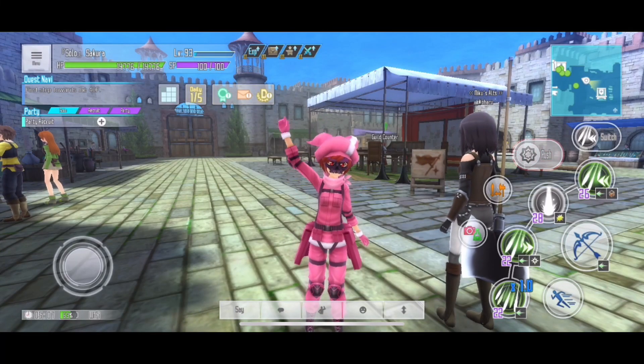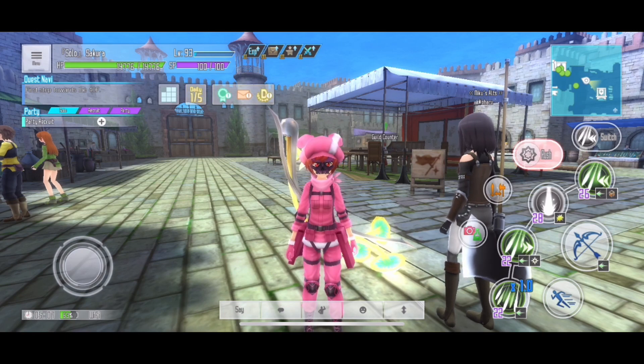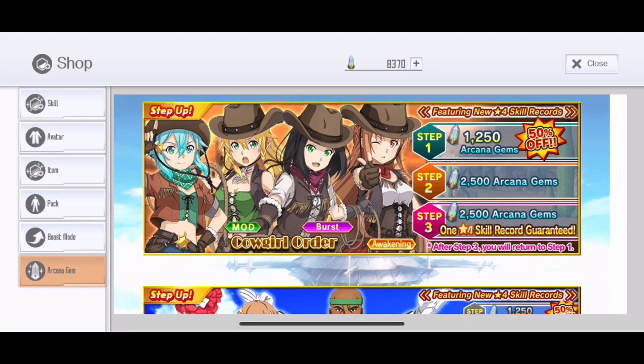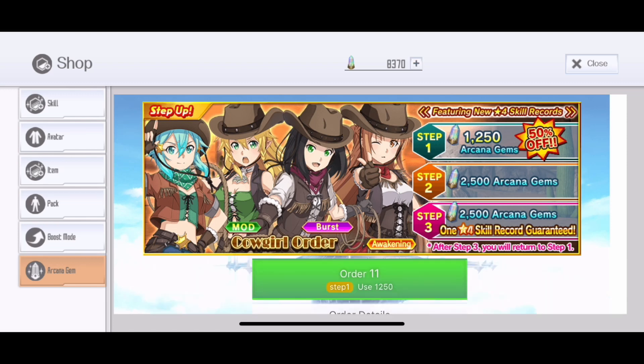Hello guys, Mega Shippie here, and today we have the new update with the new floor coming out. But in this video we'll have a look at the new banner that was released after the maintenance. This banner is called Cowgirl Order, and I wonder if they're gonna put a Cowboy Order — who knows, maybe.